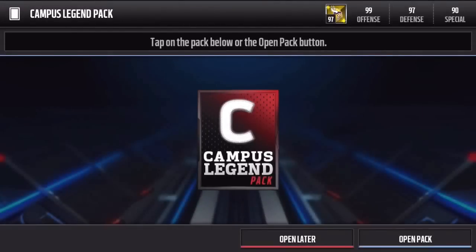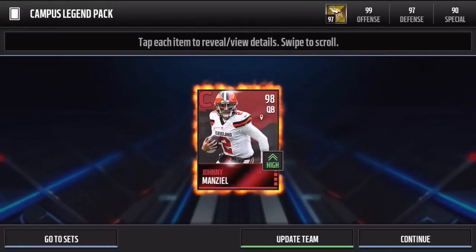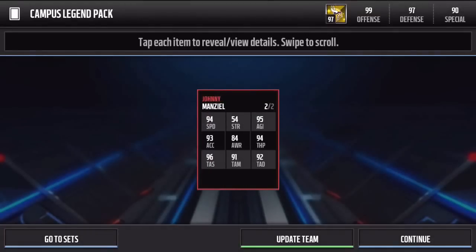Show me a Tim Tebow or just something good here. I do not want Peter Boulware - please don't give me Peter Boulware, anybody but him. Come on... Oh okay, I didn't even know Johnny Manziel had a campus legend card. What are his stats looking like?